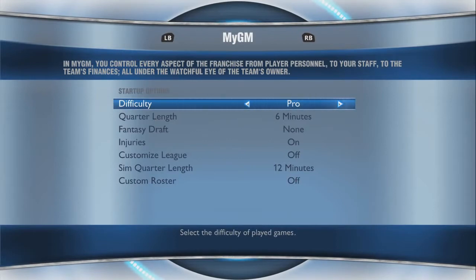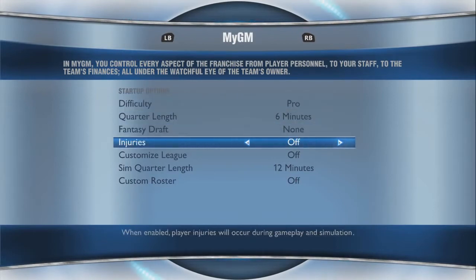So start up a new My GM mode. The only options you're going to want to change are the injuries — set those to off.